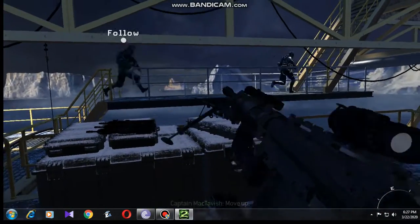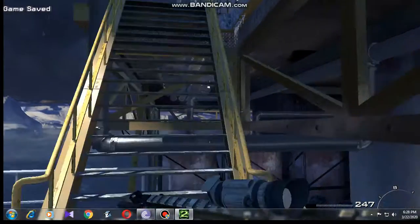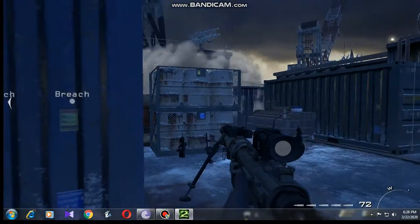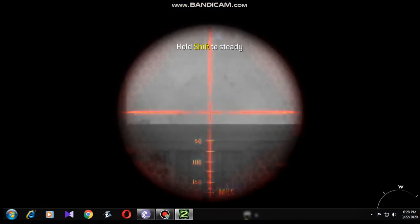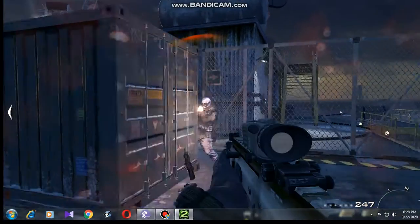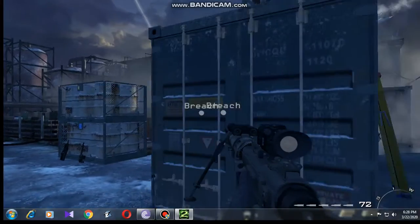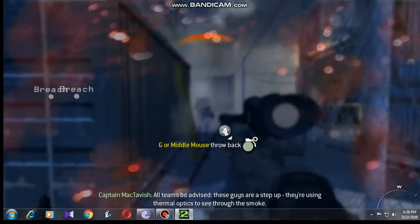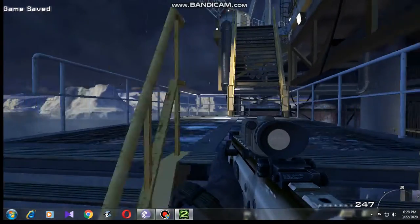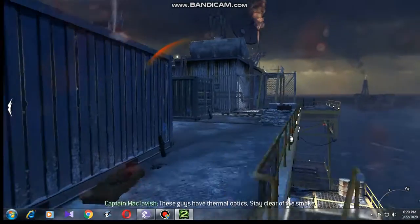He's breaking from cover. I have a visual. Tango down. Contact to the west — smokescreen. These guys have thermal optics — stay clear of the smoke. Ghost, I see movement, don't have a shot. All teams be advised: these guys are a step up — they're using thermal optics to see through the smoke. Ghost, target in the open. I have a target. Tango down. Ghost, contact going away — enemy is using the smoke. These guys have thermal optics, stay clear of the smoke.